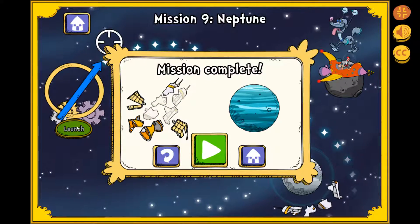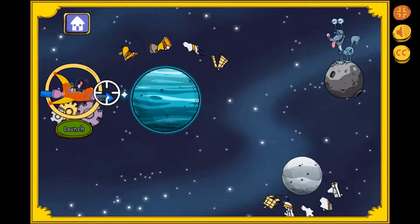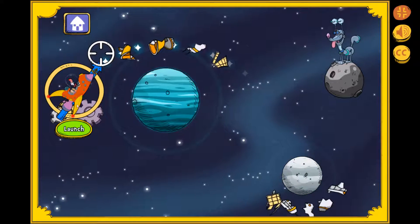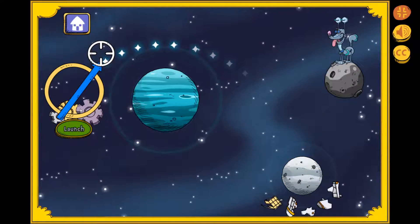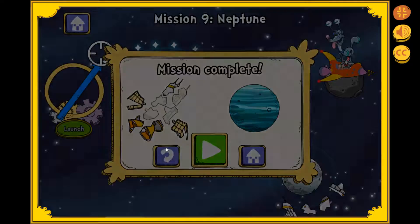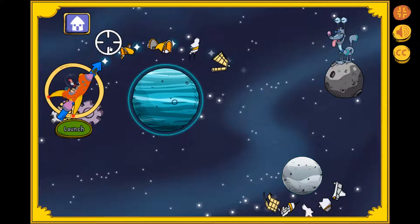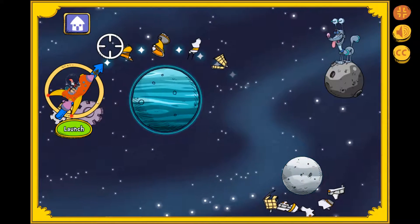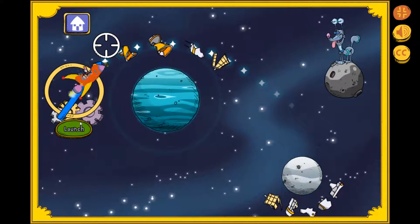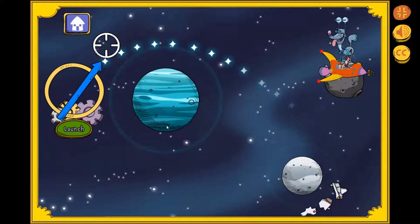Look at all the space junk you collected. Oh no! There's a load of space junk floating around Neptune. Great! Neptune! Let's collect it and clean it up while we're here. Gravity pulled us into the wrong place. Great!